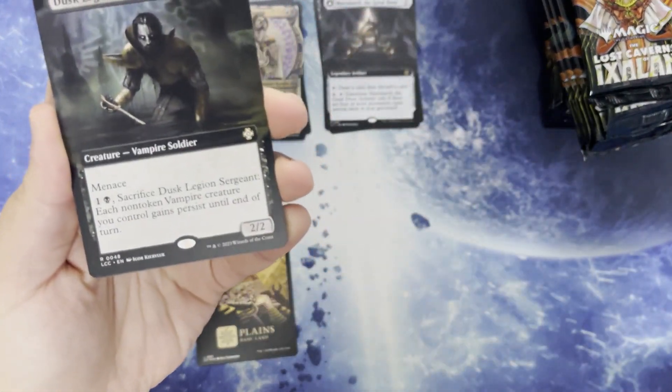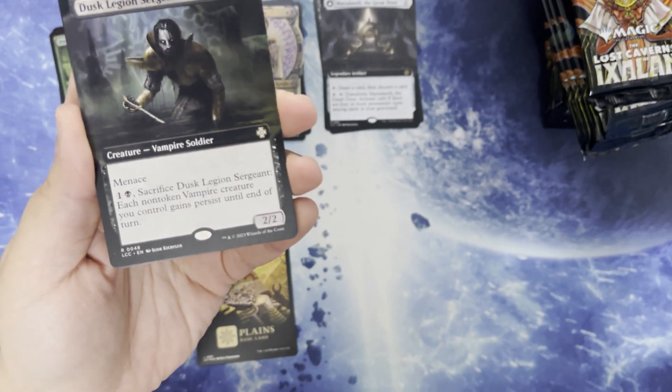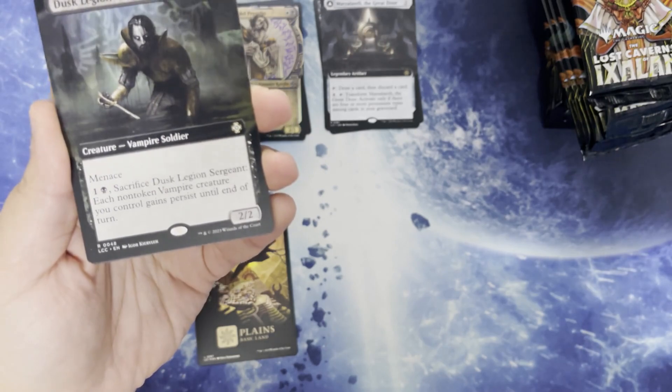We have Dusk Legion Sergeant. One and a black for a creature vampire soldier. 2/2 with Menace. Sacrifice the Sergeant — each non-token vampire creature you control gains persist until end of turn.